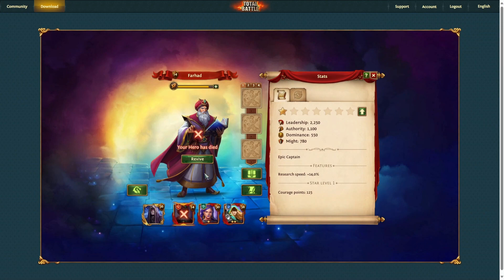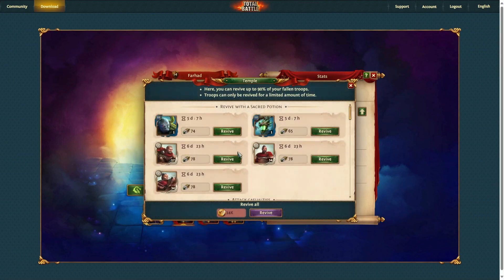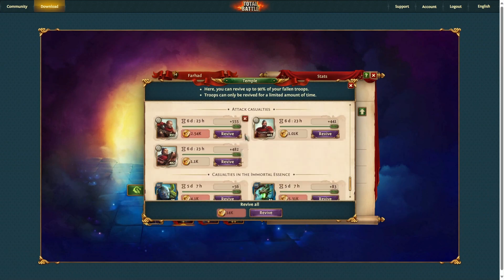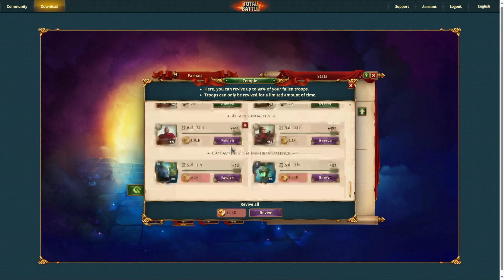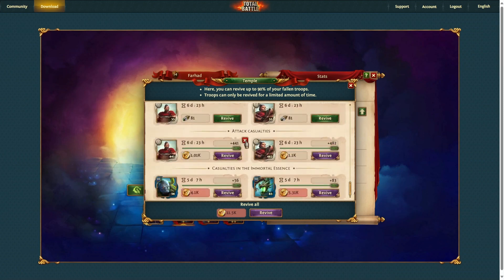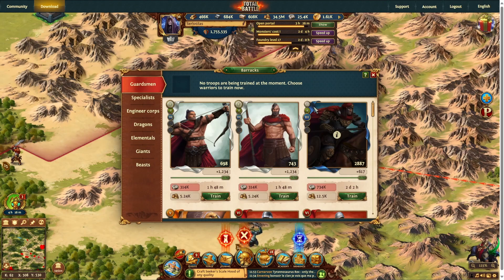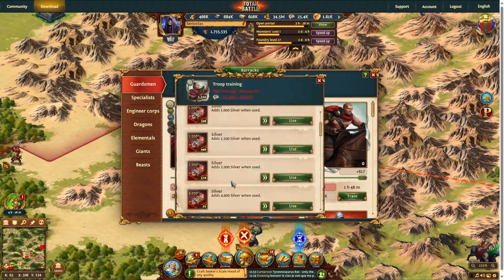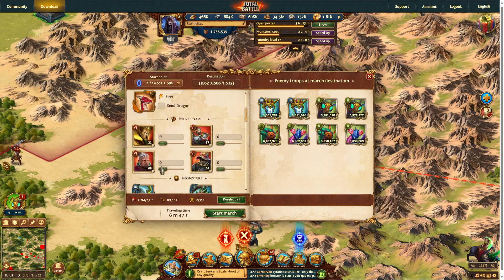So I'm going to go back in and revive our captain. I'm going to show you adding mercenaries and the difference that it makes. I'll go buy some new soldiers with my silver rather than spend my gold reviving them. I'm going to go back to the army and train level 1 archers, spearmen, and riders, same as before. I'm going to change up the mix a little bit with spearmen and archers, and maximize the riders.